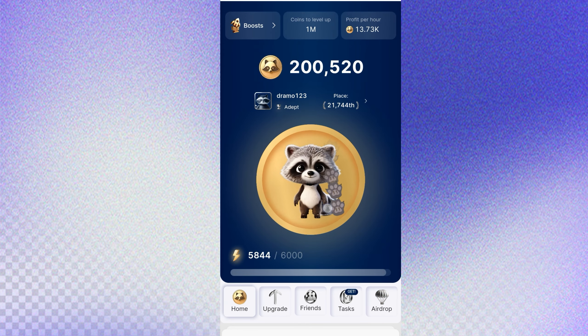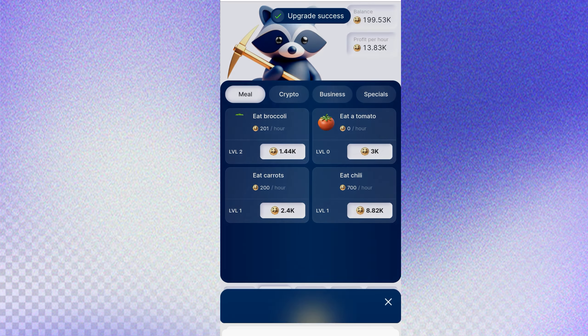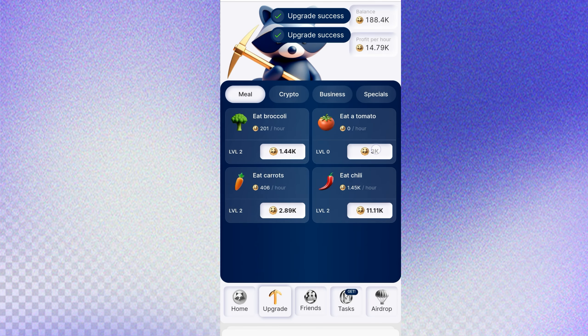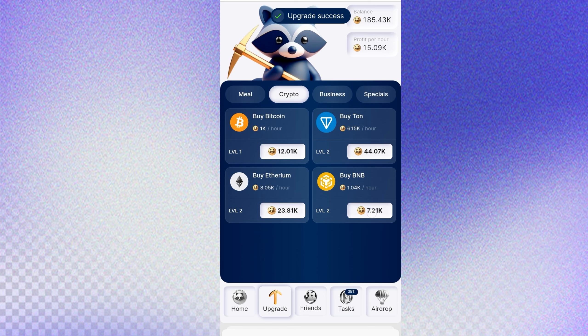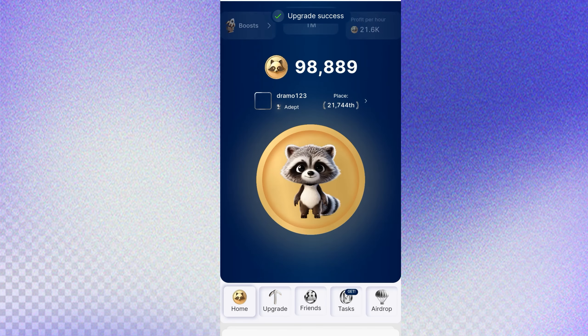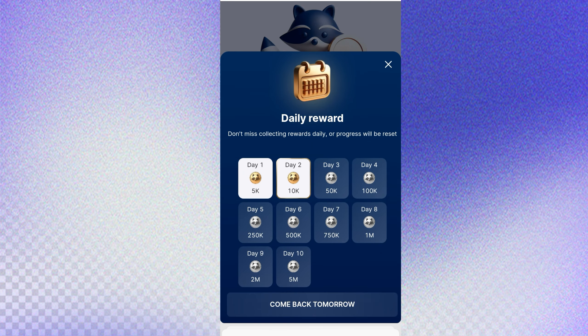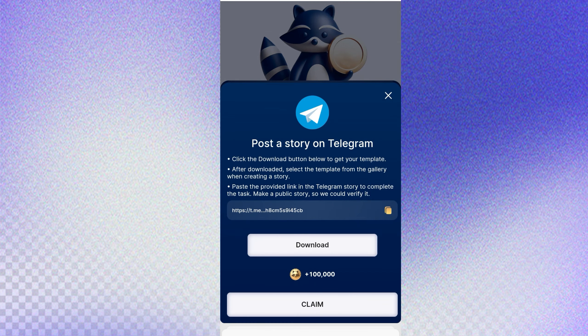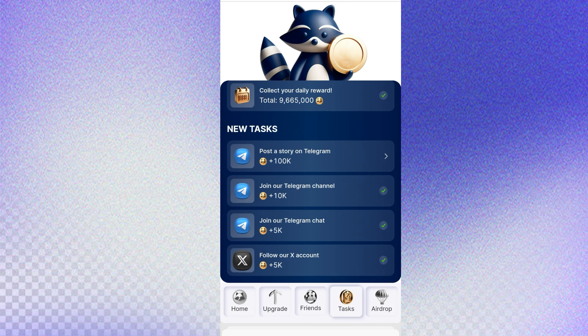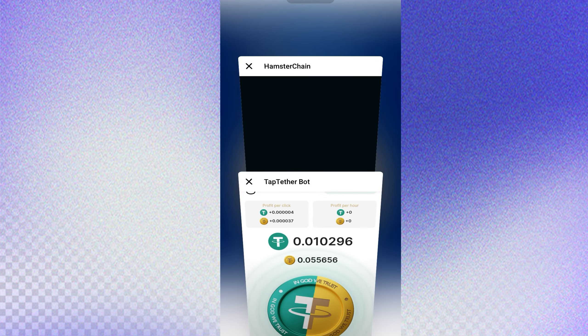You come to home and just work by clicking. Profit per hour is 13,000. You go to upgrade, you collect coins and upgrade your hourly income — like Hamster Combat. It will be launched in about 9 months. You upgrade, and there are tasks — you do tasks here. I already collected my tasks, claimed, posted a video, posted a Telegram story. That's all for the second coin.